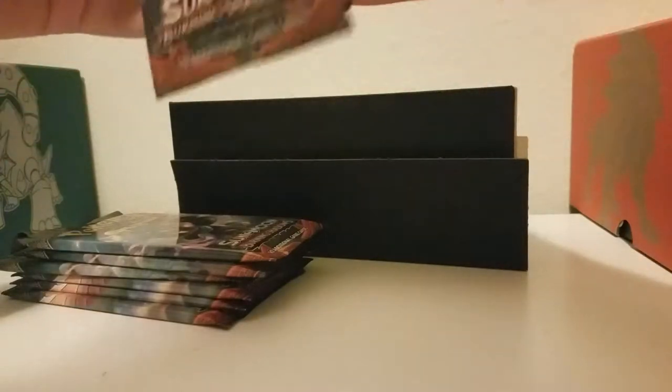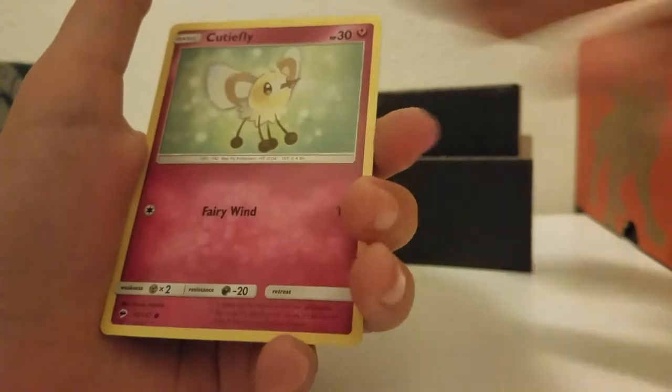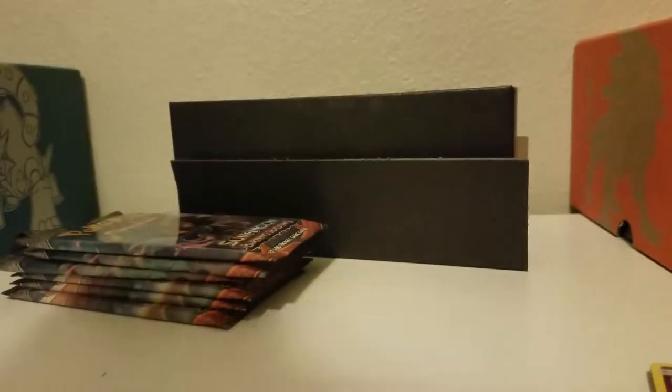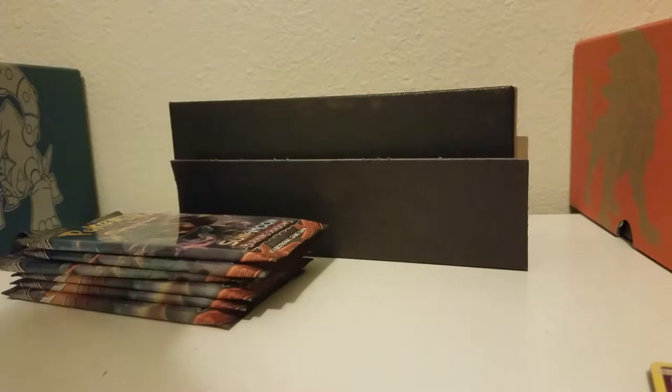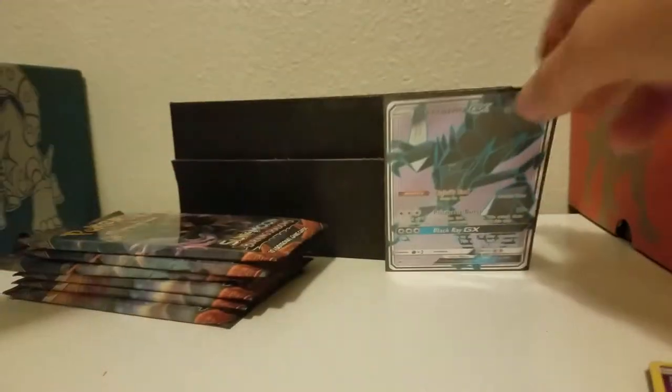Let's get on into the second pack. Wow! That's awesome! Steel Energy, Whirlipede, Guzzlord, Super Scoop Up, Ledyba, Cutiefly, Horsea, Venipede, Sneasel, Espeon... Oh my god! Yes! Yes! Yes! Yes! Yes! That is awesome! I wanted one of these too! I didn't get to mention it because of course I have to hurry. But I actually really need a Necrozma for my deck. That's awesome! Holy crap! And as you can see, the ability is amazing.